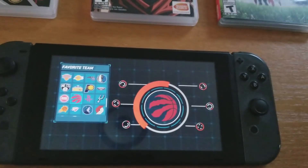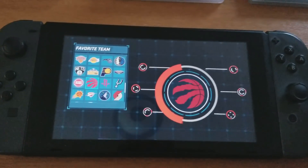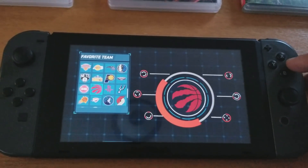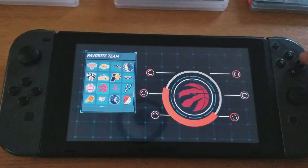With just the cartridge, you go straight to one-on-one — pick a team and that's it. No main menu, nothing else. You beat it, go back, pick a team again, over and over. So you paid 40 or 80 dollars just to play the same thing repeatedly.